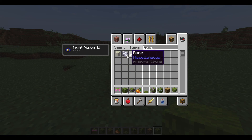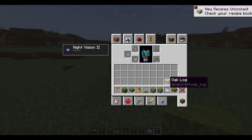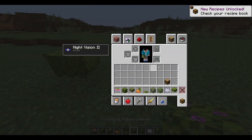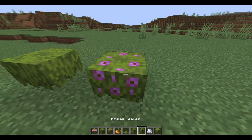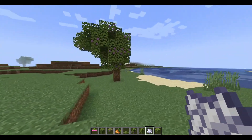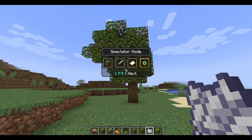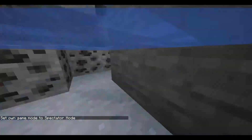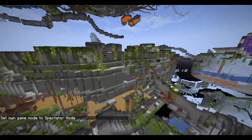The Lush Caves blocks have been added way before — I can't remember which snapshot it was — but these blocks were added beforehand, before they added the Lush Caves biome itself. So this is how the Lush Caves looks.